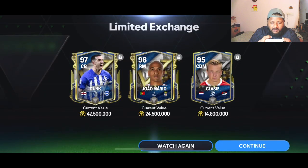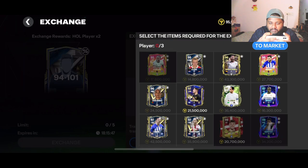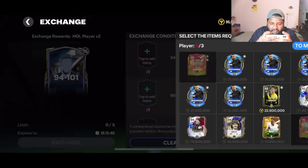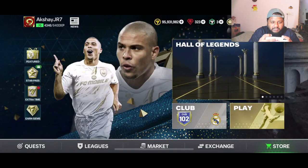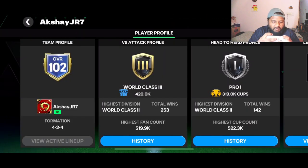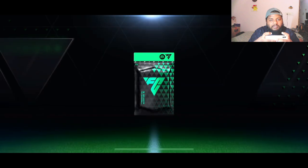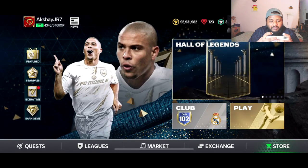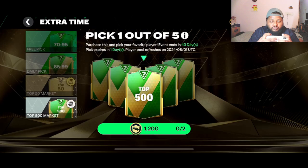What am I going to do with a Dunk, a Jao Mario, and a Classy? I'm tempted to just put them in an exchange and get them out of my life, but I don't even have enough 90-rated cards. This video is a wrap, guys. Episode 43 has not been a great one — I think this will go down as one of the worst episodes, even across the whole RTG squad including the Mason Mount series. At least you guys now know you shouldn't upgrade the free R9 over your TOTY icon.